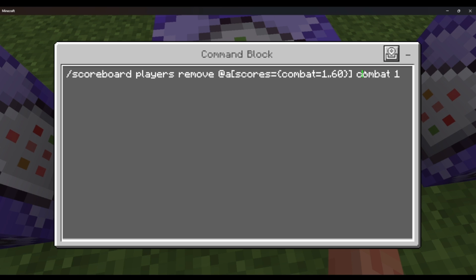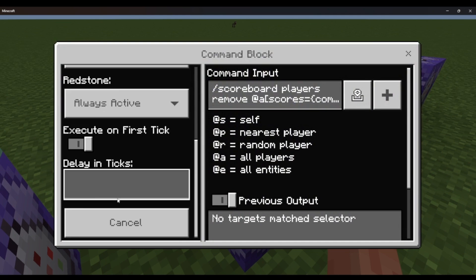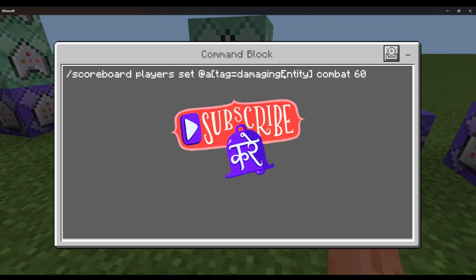You'll need a tick delay — this is very important. If you don't add this tick delay it won't go by the second; it'll run in milliseconds, it'll be really fast. And then: repeat always active — scoreboard players set at a, tag equals damaging_entity, combat 60. This is part of the mod I'll link in the description. Basically, whoever is damaging that entity gets tagged automatically, and we set their combat scoreboard to 60. You can change this — 60 is one minute, you can do two minutes or whatever.